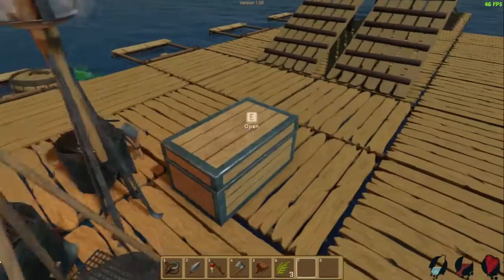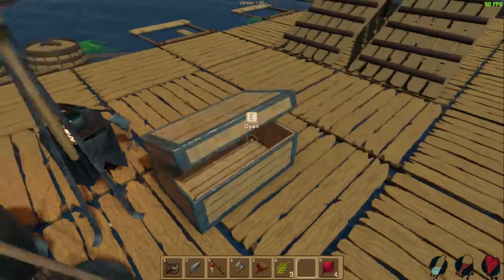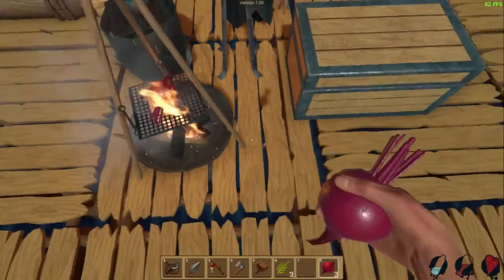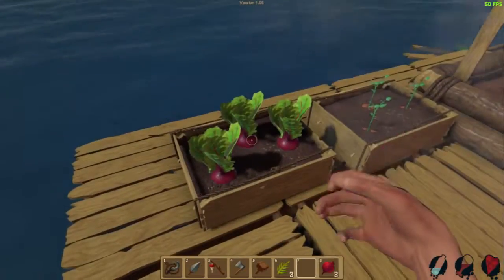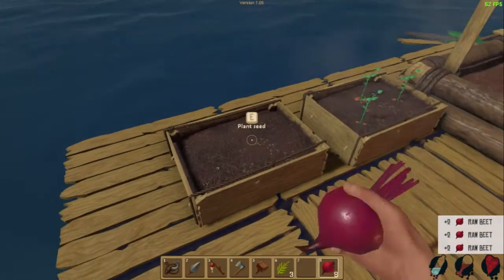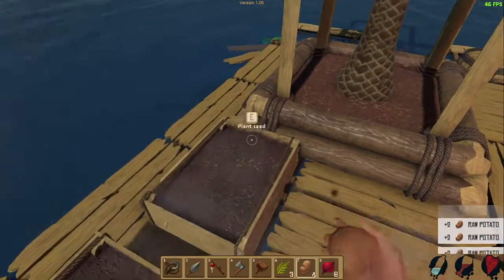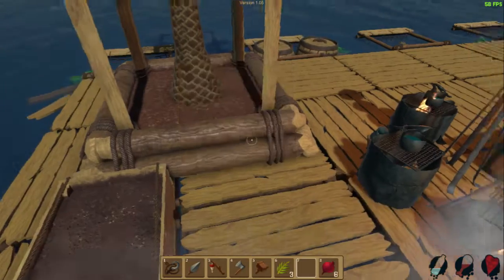And speaking of things to do, I should be cooking things. I can cook — yup, I can cook whatever these are called. Raw Beets. Harvest all that. And nope, in case you're wondering, I still haven't figured out how the hell to harvest my coconuts.